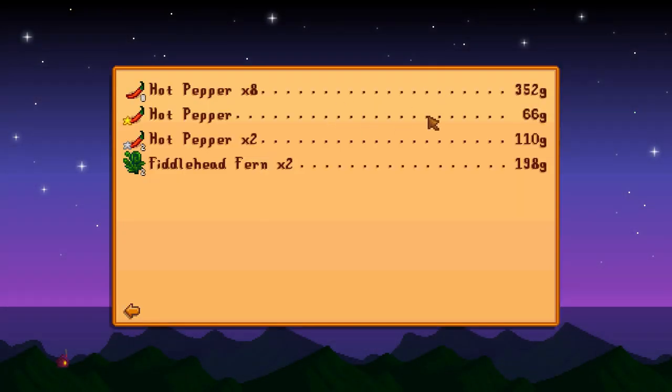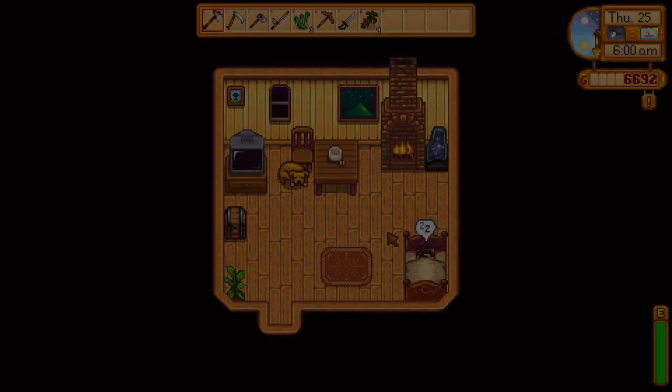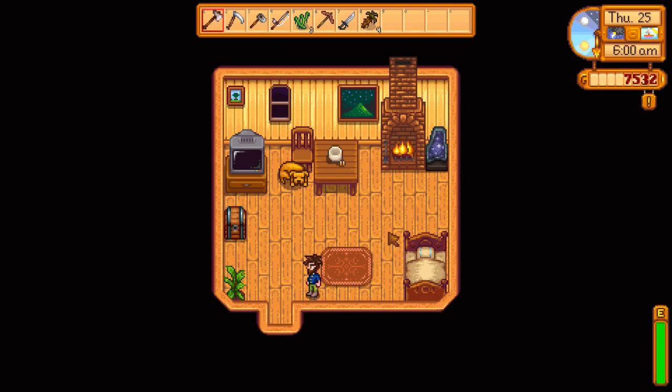Farming — our peppers did quite well for us. The fiddlehead fern sells for 96 gold each. That's actually a pretty good find. If we make our way over there each day — I mean, it's not worth traveling all that way probably — but still not a bad haul for today. All right, it's the 25th of summer and the storm's approaching.